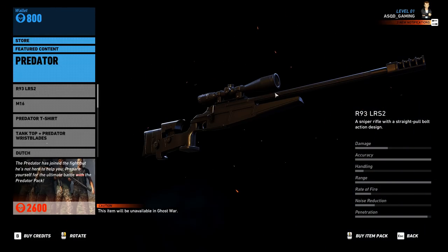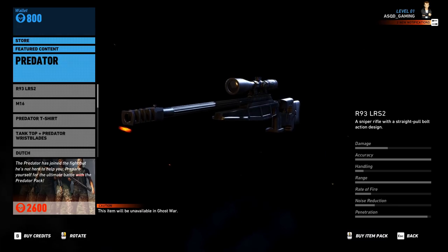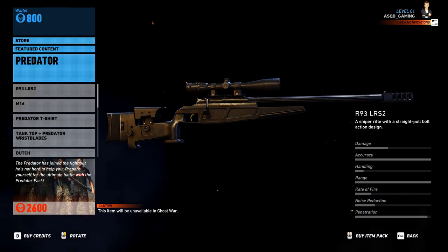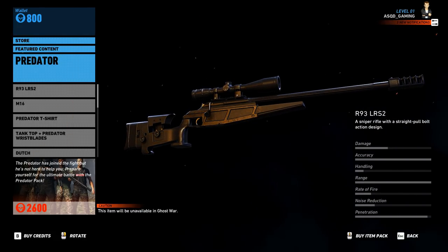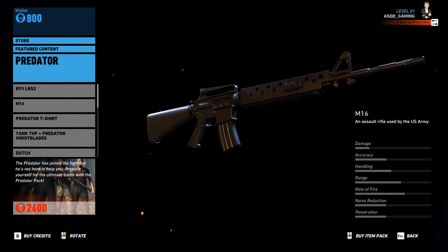The R93 LRS2 sniper rifle — this thing looks like a beast. It's a straight bolt-action sniper rifle and it has a decent amount of damage; obviously not as high as the 50 cal or anything. Accuracy is all the way up, range is all the way up, and penetration is almost all the way up. This is the way it comes stock, with a very high-powered scope on it.